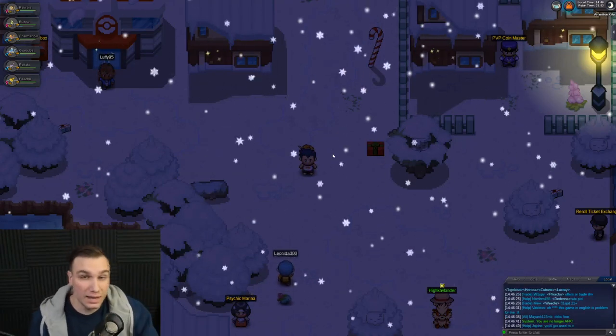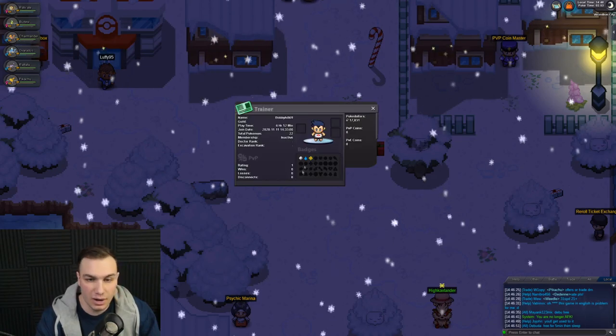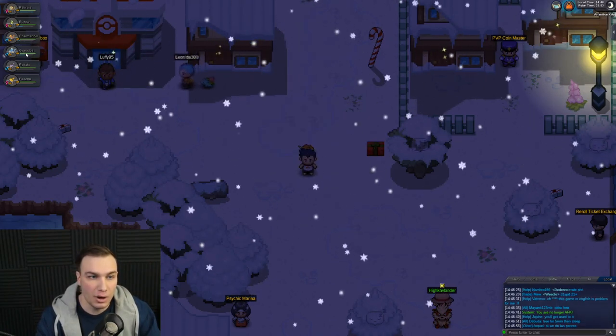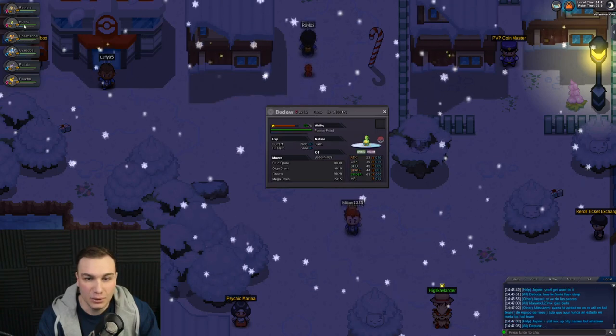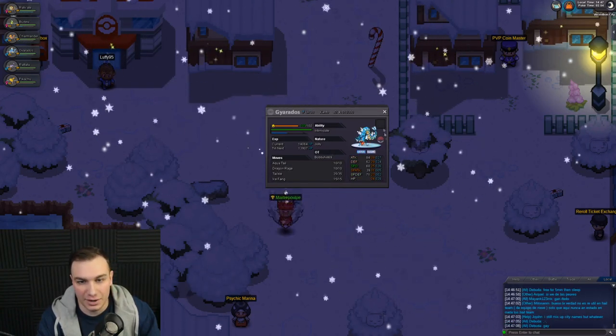Welcome to a brand new video in Pokemon Revolution Online! In the last video we got our third gym badge and defeated Lt. Surge. Our Pokemon are looking pretty good — we've got Raticate, Budew, Charmander, and Gyarados, and they're all doing really well.